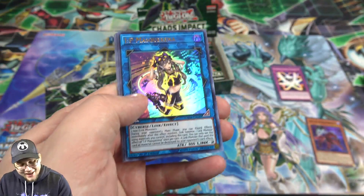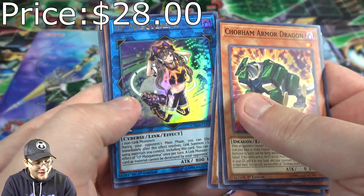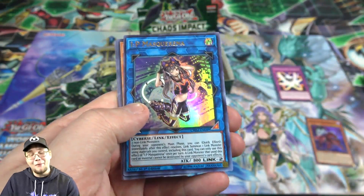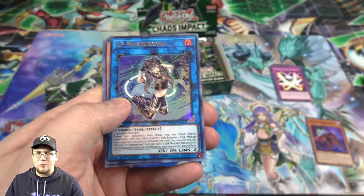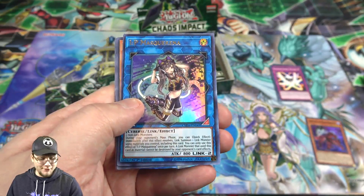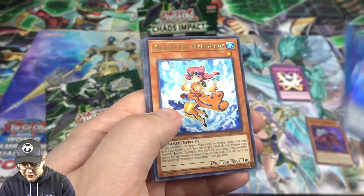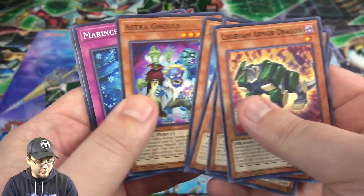We already got another one — IP Masquerena, I guess is the full name. I actually got one of these from the sync preview as well, and it's ended up being one of the more short-printed ultra rares from the set, if I'm not mistaken. That's awesome — that's our first above-super-rare card, really cool.